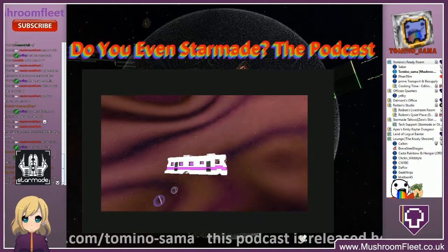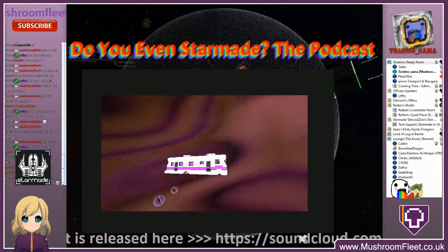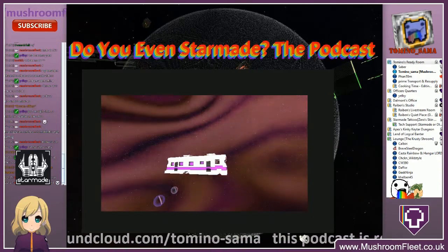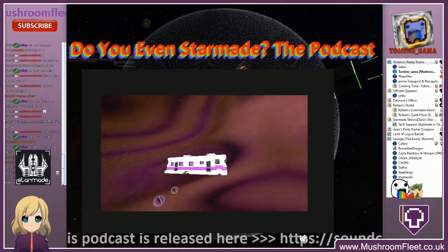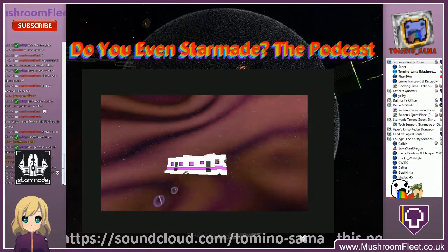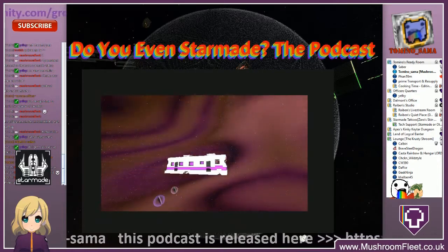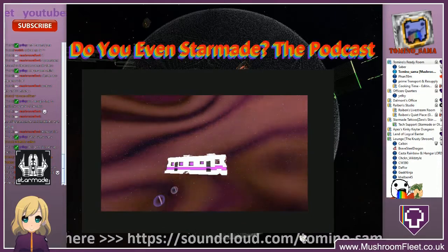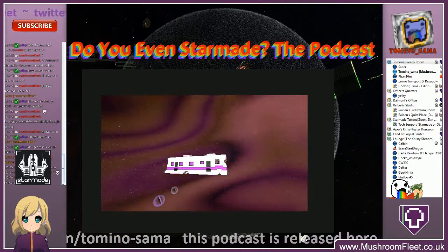For example, community member Metal Rain built an impressive ship called the Olympus in Star Made, then converted it into Space Engineers when it launched, and the developers loved it. The host focuses on Star Made because of a promise made at the beginning of the channel, though he doesn't dislike other games and plays them on a secondary channel.